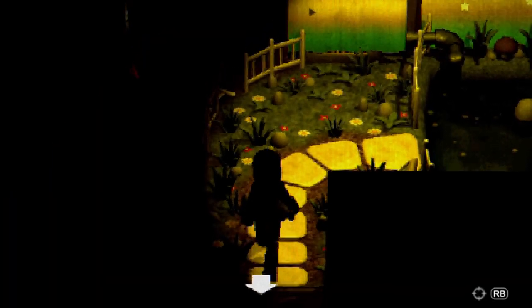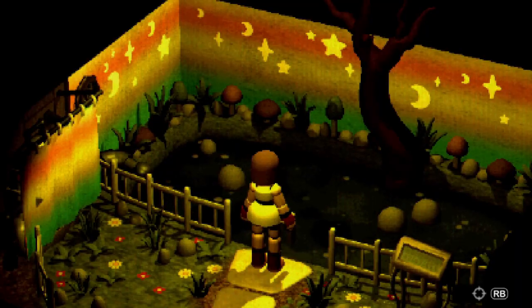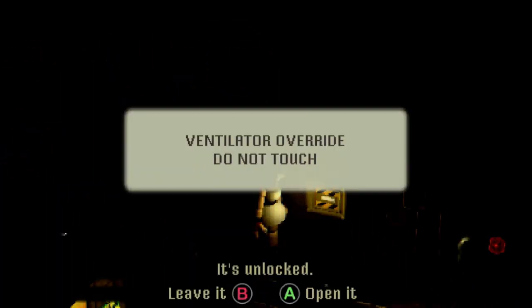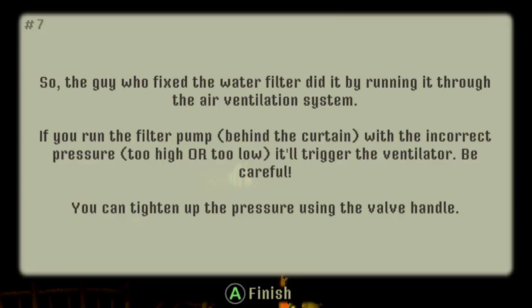The audio is scary as shit. It's filthy water - now that light's coming in handy. Ventilator override - don't touch. But I kind of want to open it though. Nothing happened - it can be tightened, tighten it! So the guy who fixed the water filter ran it through the air ventilation system, through the pump filter behind the curtain. With incorrect pressure - too high or too low - it'll trigger the ventilator, be careful.